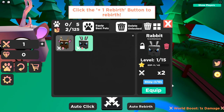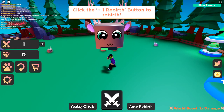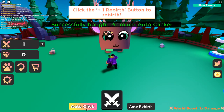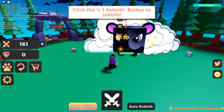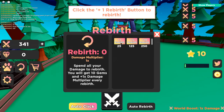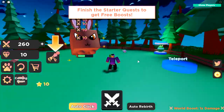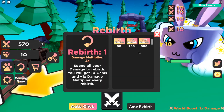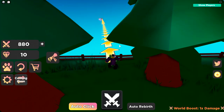I got a deer and a rabbit already. We can equip them — two out of five slots. I have a little bit of Robux so I went ahead and bought an auto clicker. Now my pets are actually battling the boss automatically. Let's go ahead and rebirth — I rebirthed once and got 10 gems. There are quests too, and it's telling me to go hatch some eggs.